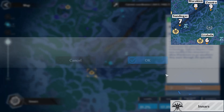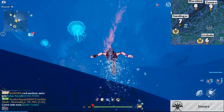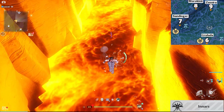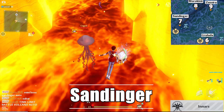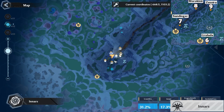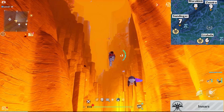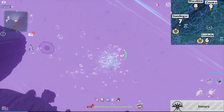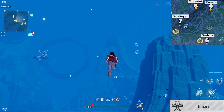Then teleport to this area and go to the Lava River. From there, just swim forward. Keep on swimming until it becomes blue again. Just continue swimming forward and you will find the whale.